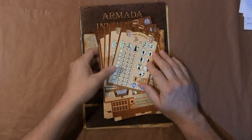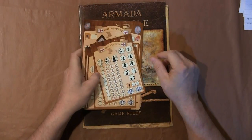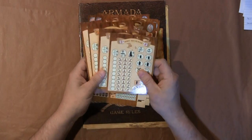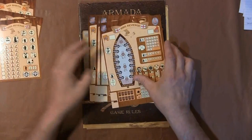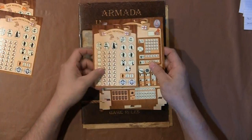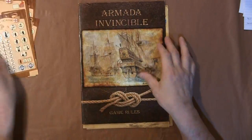Hello Geeks and Gamers, Matt Lemke back again. This is part two of the box breaking on Armada Invincible from Zvezda Games. The package I had was missing the cards for the ships, and there are actually two sets — a larger set probably for recording damage and movement, and a smaller one probably for the crew. I haven't played this game yet so I'm not entirely certain.